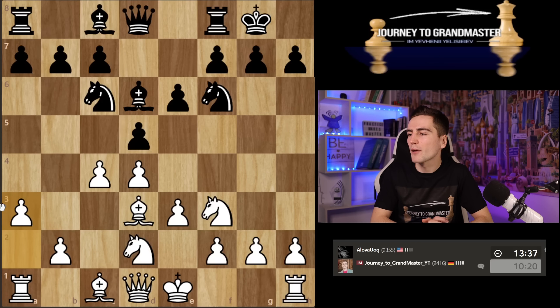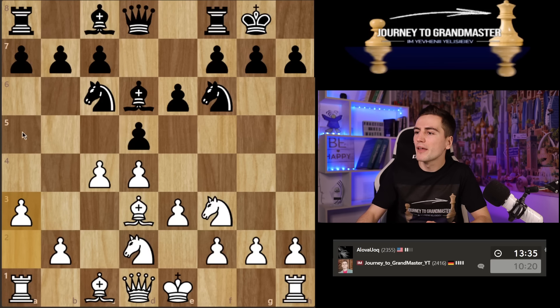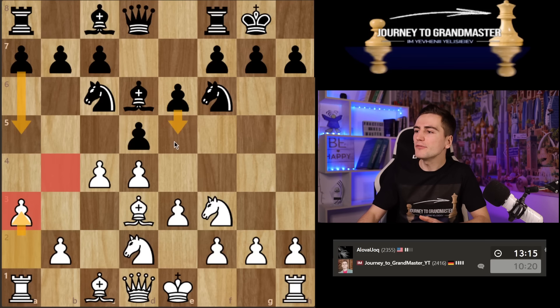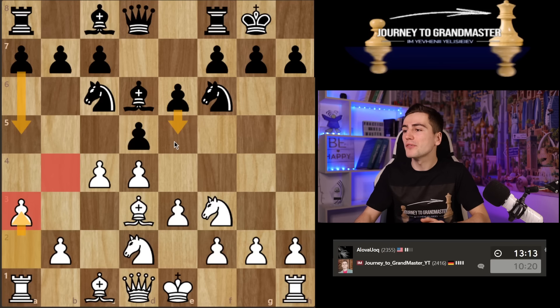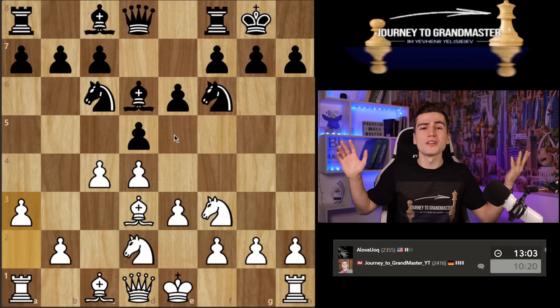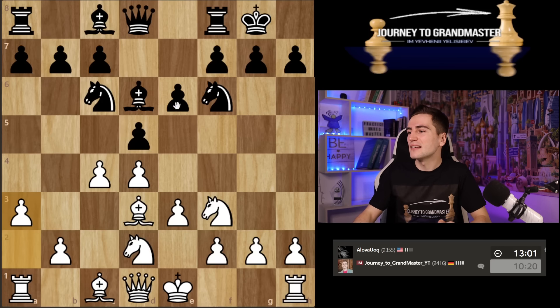Typically your plan is to play b3 and bishop b2, but if you can play b4 at the same time that would be even better. The question is whether I'll have time. If he plays c5, it's still a beneficial inclusion for me — it's useful to cover the b4 square. With every move my opponent delays playing e5, it gets more difficult for him. If he wanted to do it he should have done it last move.